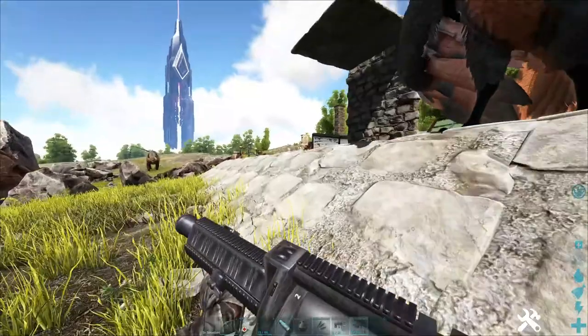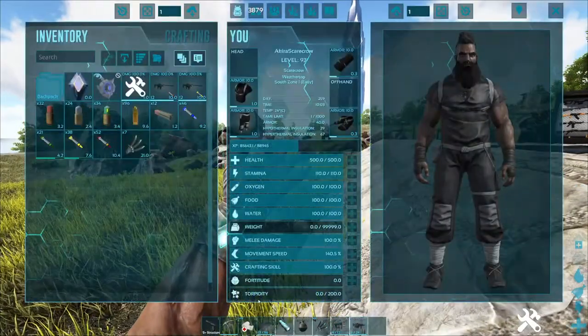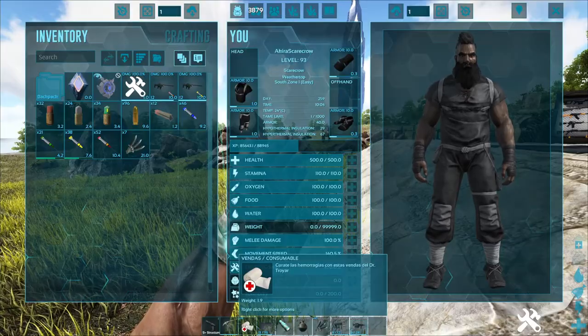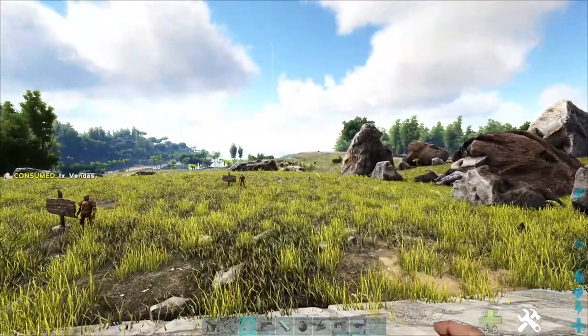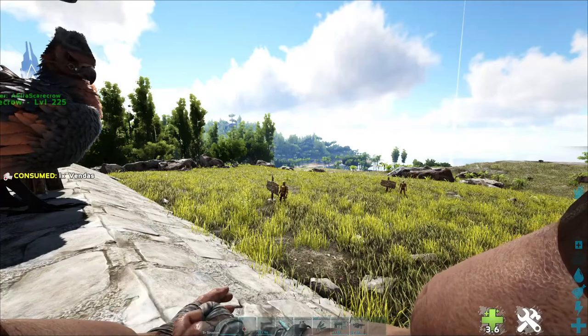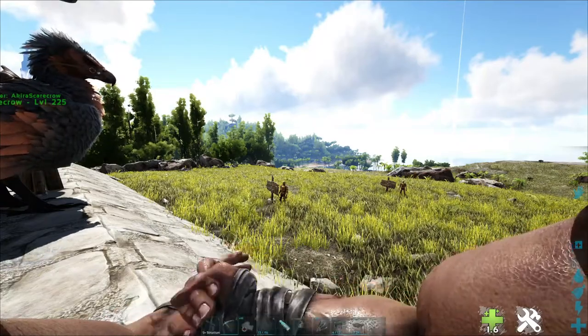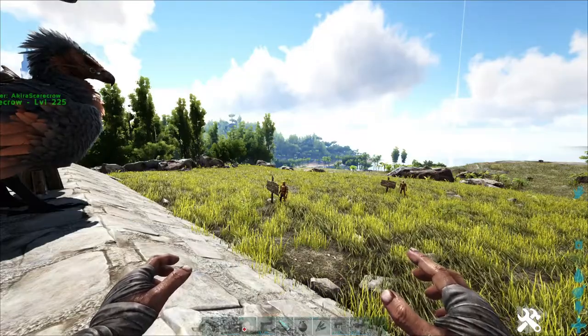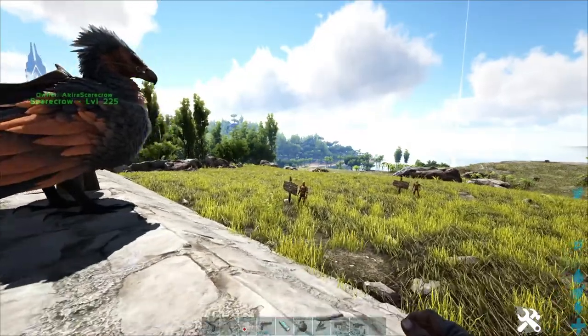First off, in this mod we have Vendas, which translates to bandages. Bandages are just a healing item. They do about 30 to 40 HP and give you a buff for about 5 seconds. It's very simple, very useful whenever you get hurt. It will heal about 36 to 40 HP in total.